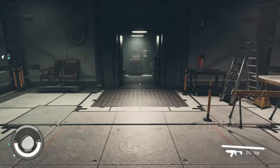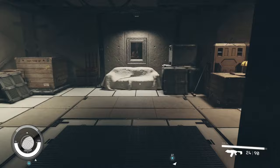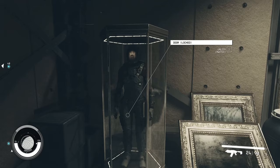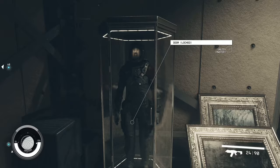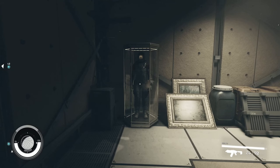Right here we will turn to the right, and over here will be a Mark 1 Constellation spacesuit. But this lock is too difficult — you will probably need to unlock it much later in the game, as it requires a master skill in lockpicking. This is the beginning of the game and you are probably not a master in unlocking, but there will be a way.